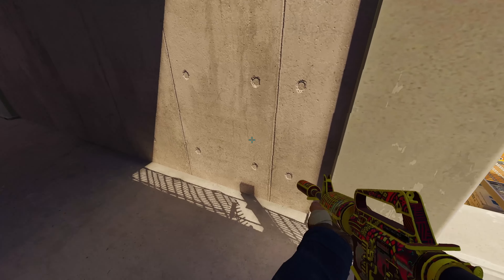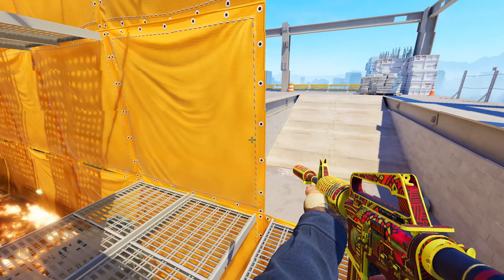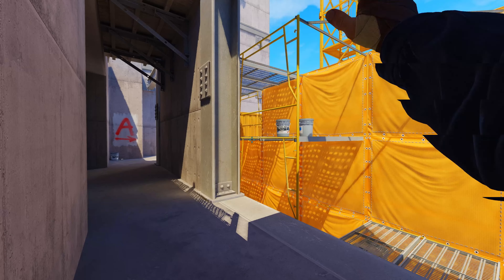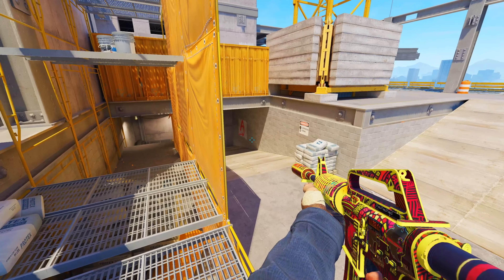After releasing the Molotov you can hear them burning, and the vision is blocked too, so you can go for a peek or use this flash. Just aim here in the middle of the dark gray line and then go for a peek — they will be blinded if they're standing there.